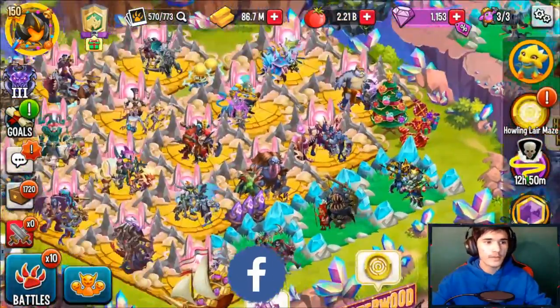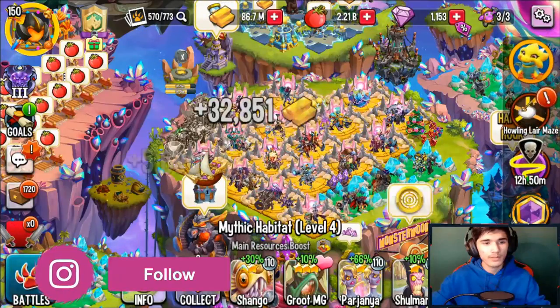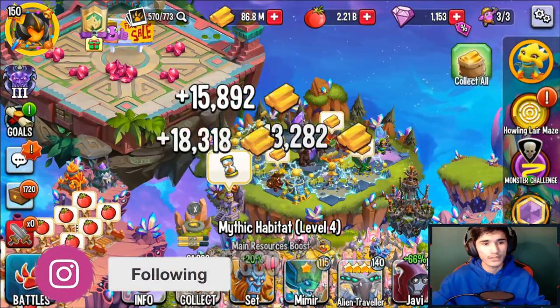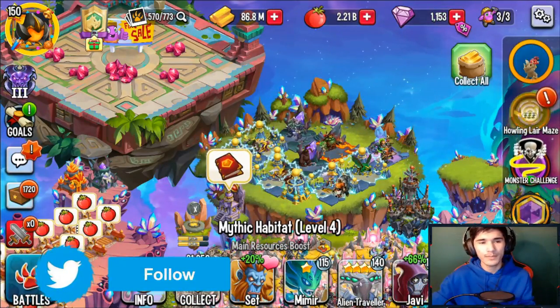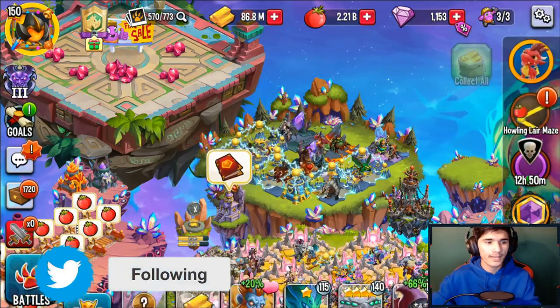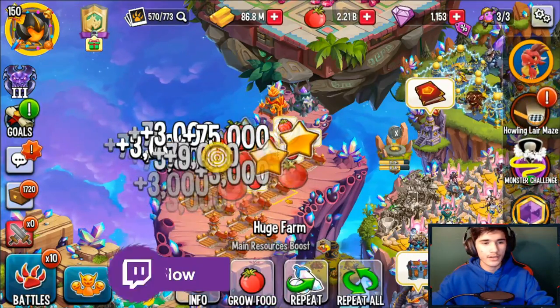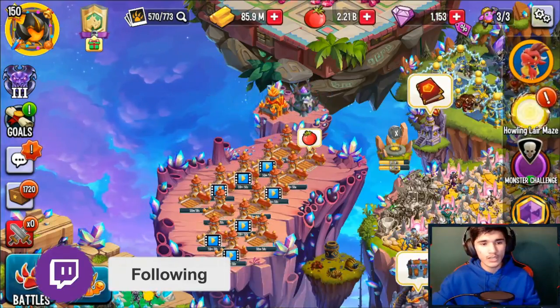This is how I actually do my coins collection every time I get on. I collect gold from my habitats — I do one, two, three, four or something. Once it gives me at least 10 to 20 coins, it doesn't really matter how much you get, as long as you get a couple of maze coins out of it. That's when I actually stop.